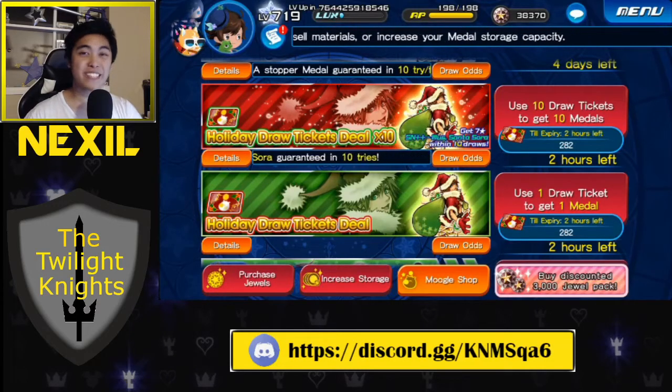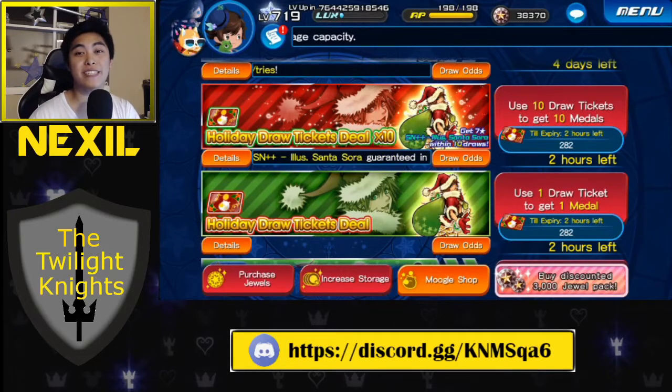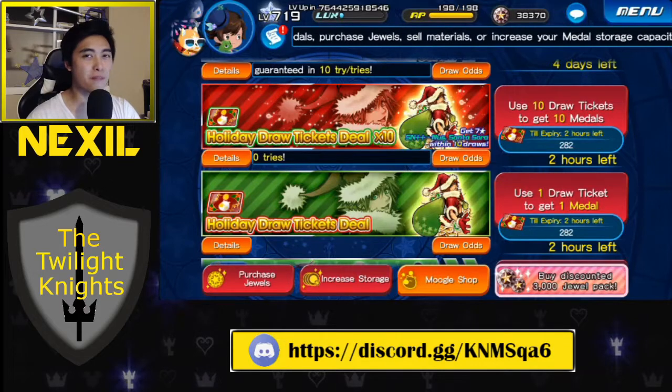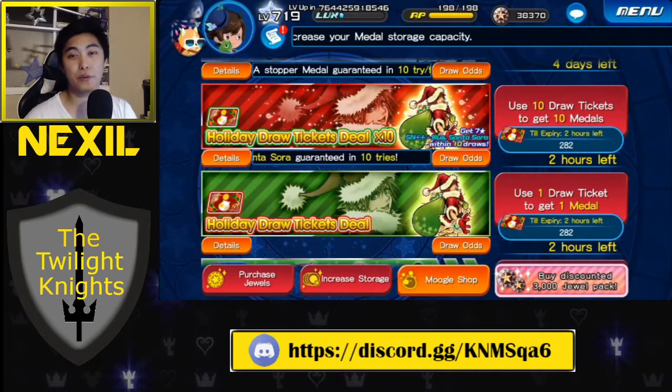Hey, what's up, everybody? Nexel here. Today we're playing Kingdom Hearts Union Cross, and we are going to be doing our Holiday Draw Tickets deal. It is the last day — there's only two hours left. I'm hoping to get this video up before reset so that if anyone catches it before reset, they remember to do their pulls.